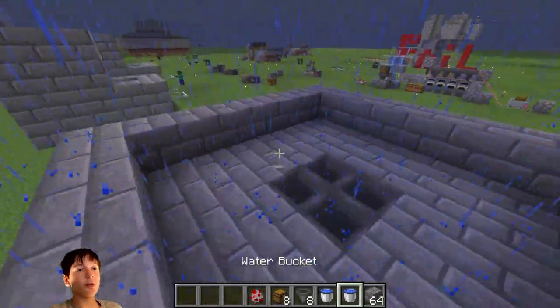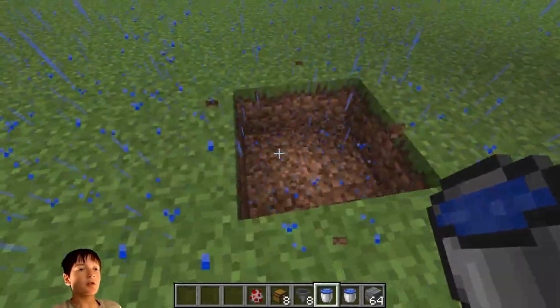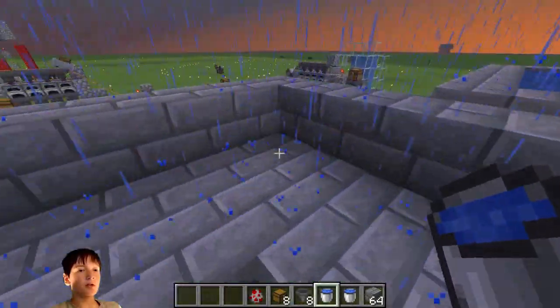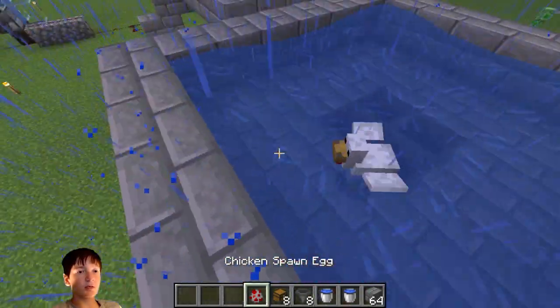Once you have finished building your outer barrier, you're going to — if you're in survival mode — make an infinite water source like this, and then you're just going to want to place some on all sides and let it flow in. Then you're just going to want to put some chickens in.